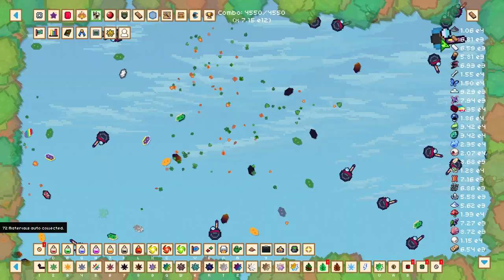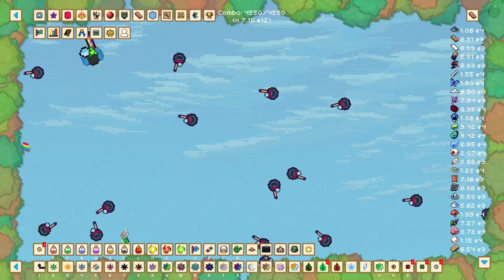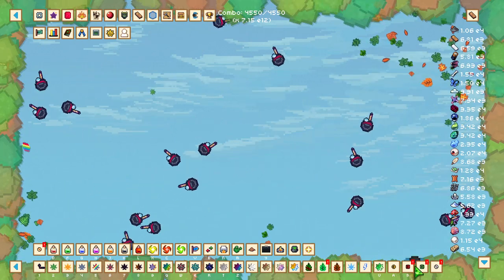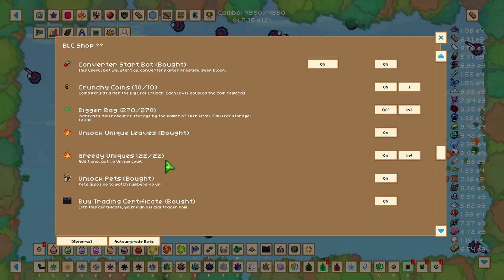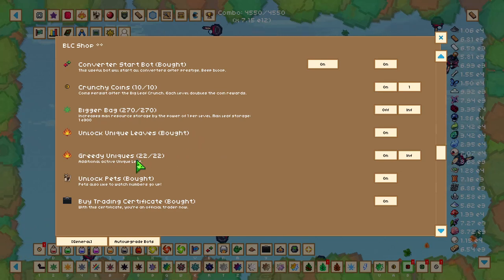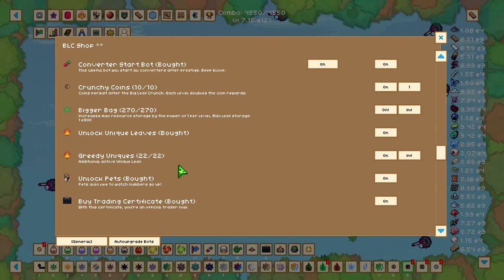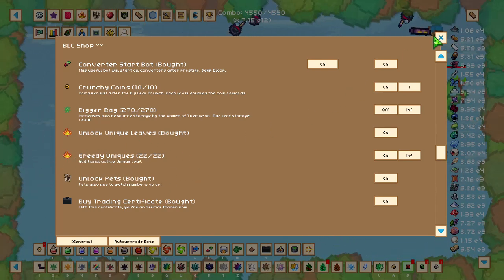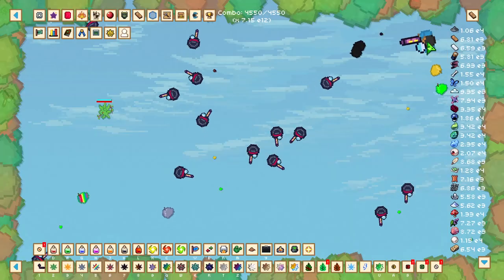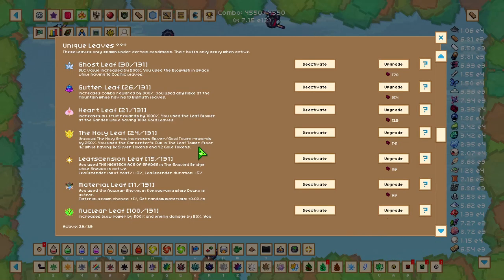Now let's move on to the unique leaf mechanic. You buy the unlock in the BLC shop — it looks like a fiery leaf. There are two upgrades: one to actually unlock unique leaves, and Grady Uniques, which determines how many unique leaves you can have operating at one time. You can upgrade this all the way up so every unique leaf works simultaneously. The unique leaf section is in the same top left menu as pets.